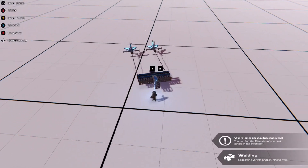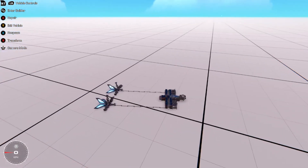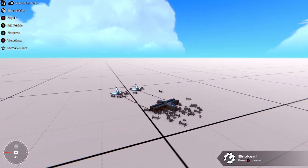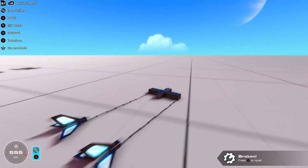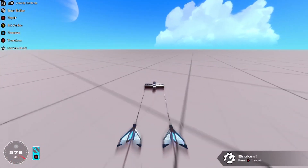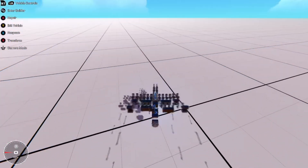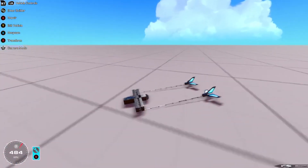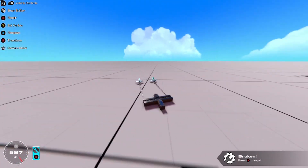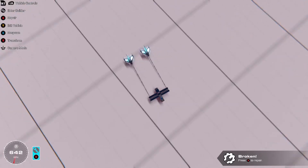We're going to go out of build mode — that's fully no-dragged now. It was going about 670 kilometres an hour before. Now if we attach these blocks, it looks exactly the same as before but it's no drag. If I take off — that was a really bad launch, so I'll just take off again. As you can see, it goes a lot faster. Now this isn't fully stabilized and I'm not sure why.